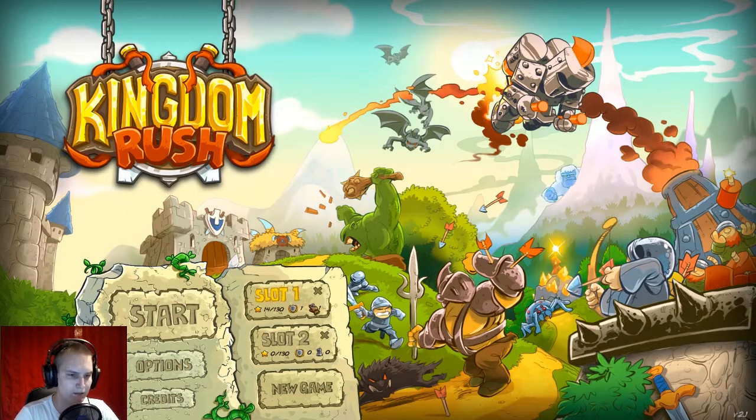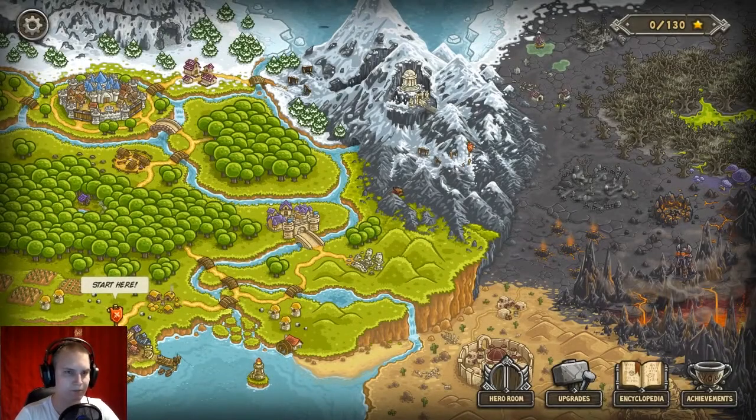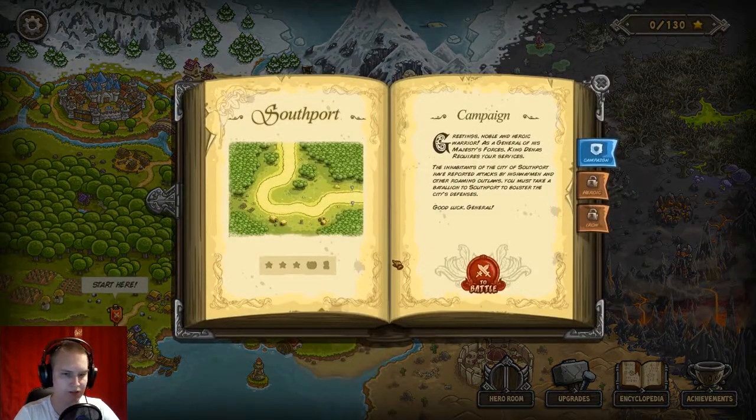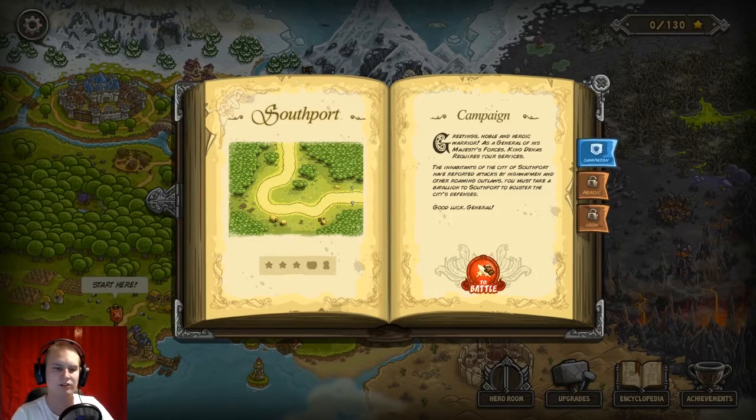But never mind that. Let's go back to a new start here. This is the menu — we will start here. I'll try to explain it a little bit, though I'm pretty bad at that yet, so I hope you understand and enjoy. Campaign: greetings noble heroic warrior, as a general of his majesty's forces King Janice requires your services. The inhabitants of the city of Southport have reported attacks by highwaymen and other roaming outlaws. You must take a battalion to Southport to bolster the city's defense. Good luck, general. So apparently we're the general here.